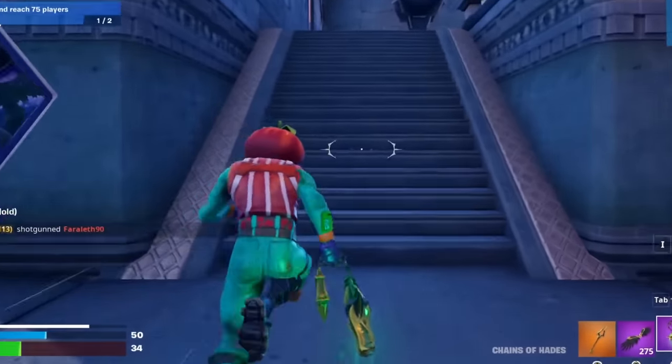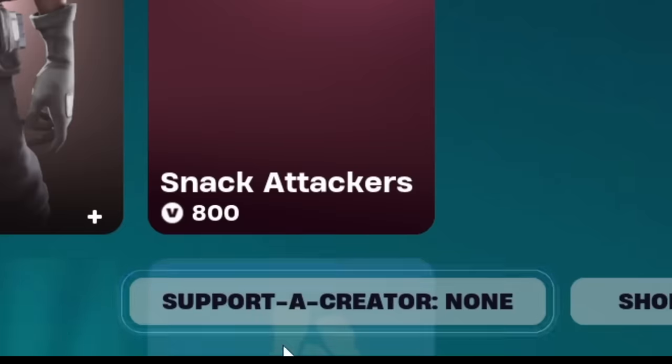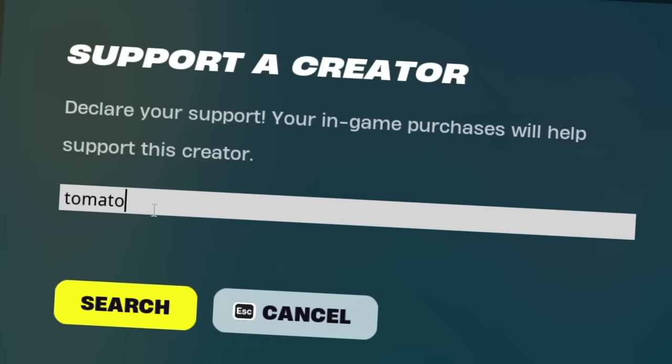We interrupt this program to tell you that you should go to the item shop and where it says support a creator, you should type Go Tomato. Thank you.